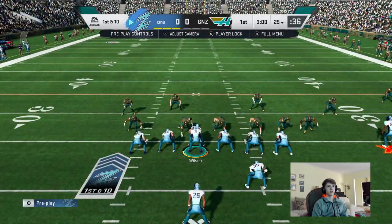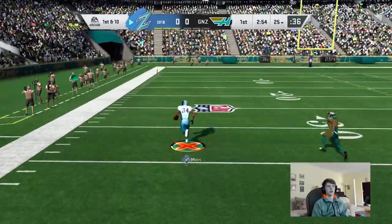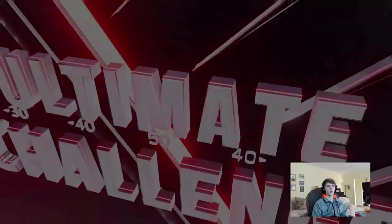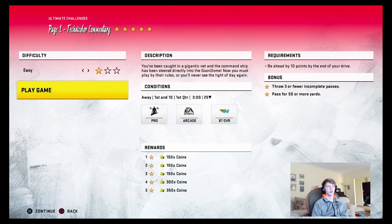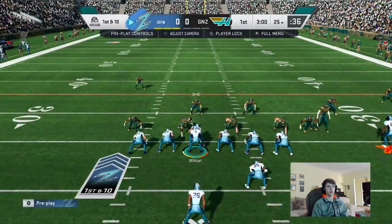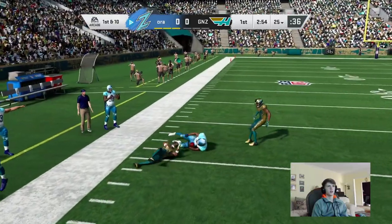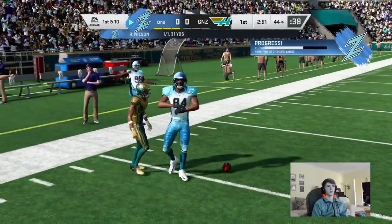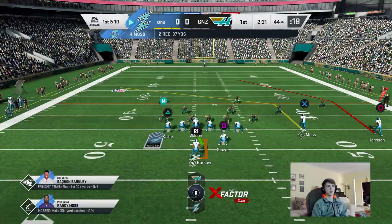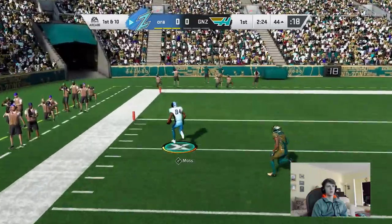Just call the play again, go to your recent plays, call it again. This Randy Moss has 96 speed and he's easily burning the defensive back. If you guys have that 3DK Metcalf from the combine promo, the LTD John Ross, the 99 Tory Holt from getting to level 99 this series, or anyone with 95-plus speed, you should be straight. That's 2 times it worked in a row. Sometimes the defender catches up and gets the tackle — that happens sometimes. Just keep running the play; you'll get a little less XP but you'll still score.